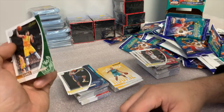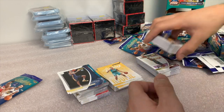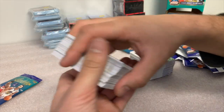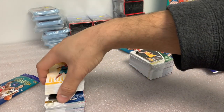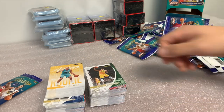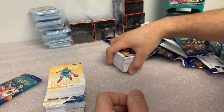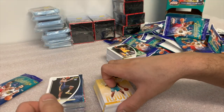Giannis is a potential repeat MVP this year if Luka doesn't somehow steal the show — even though Luka is definitely right up there neck and neck with Giannis. So we'll run through the highlights. Ton of rookies — look at these stacks. These are all rookie cards. So if you're looking for cards that have a ton of rookies, this is probably a fun way to do it. There's not many alternatives — not different inserts, just the base and yellows.